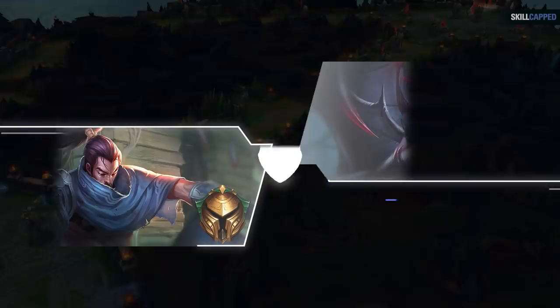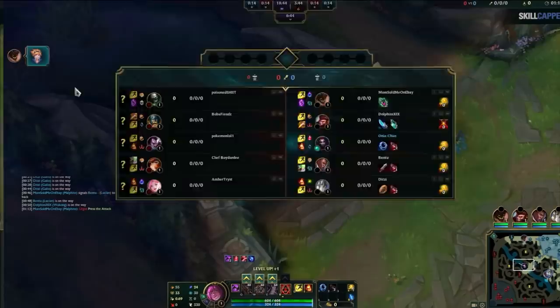I'm using a smurf to show you how well these concepts work in the lower ranks and how easily you can abuse them. Also, these concepts will apply to any matchup or champion, not just Elise and Yasuo. Alright, so let's just jump right in as minions are about to touch.